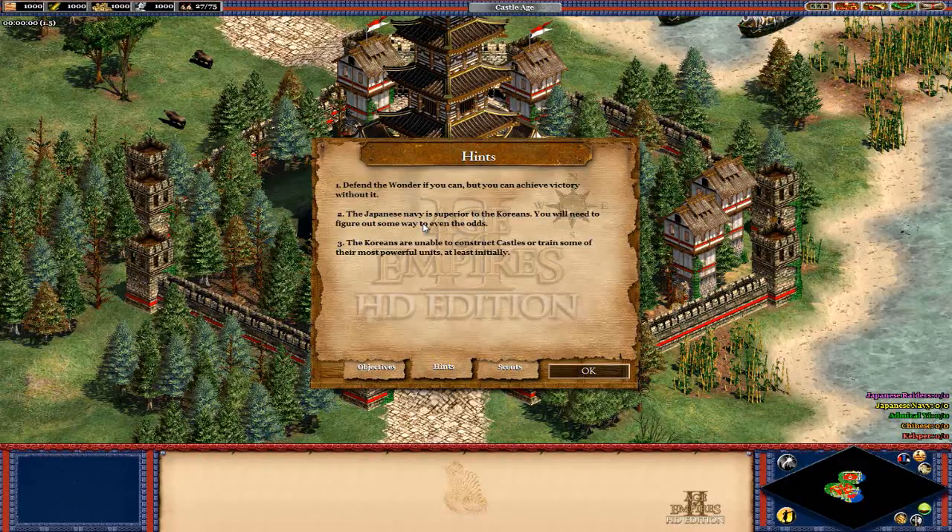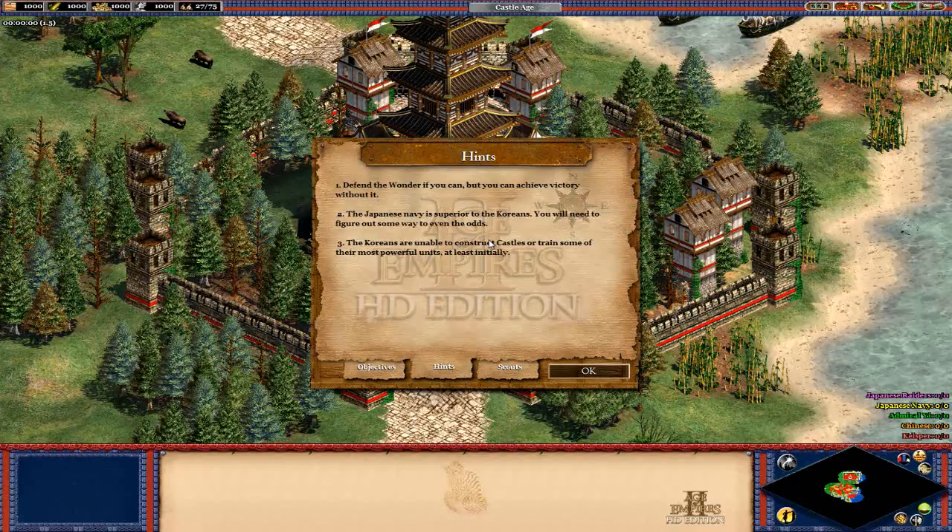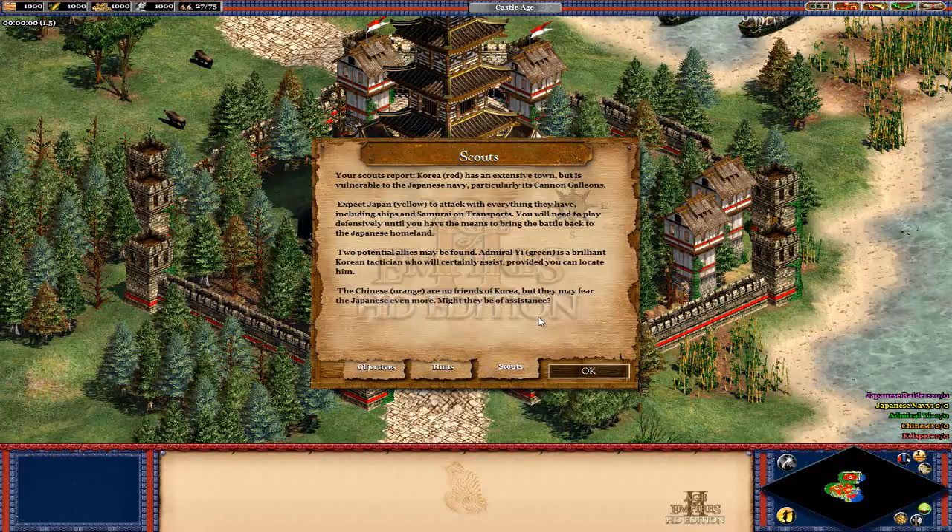You can't achieve a victory without the wonder — in fact, it's not needed at all. I think it says 'prevent the Japanese' but I don't understand what it does. You can't get a castle right away, so we're going to use towers instead — keeps specifically. Let's get started; you've got to do things quick here at the beginning.